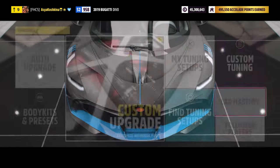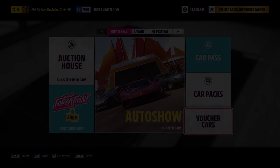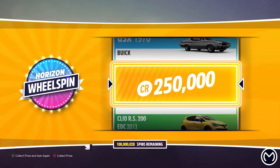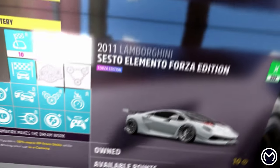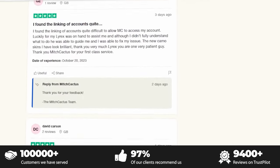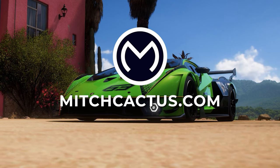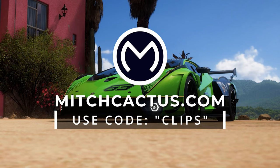Now I will show you the second way, and frankly speaking, it will not suit everyone. But it will save you a lot of time and help you get 9 to 99 million credits in just a few minutes. If you don't want to spend hours grinding for credits, check out the best and cheapest instant delivery modded accounts at MitchCactus.com. They come with over 900 million credits, up to 999 million super wheel spins, every car in the game, and more. They can also mod or boost an existing account with credits and super wheel spins in amounts ranging from 1,000 to 999 million, and they even offer rare car packages. They're the number one most reputable Forza modders with over 5,000 Trustpilot reviews and 13k members in their Discord. Check it out in the description and pinned comment and use code CLIPS for 5% off.